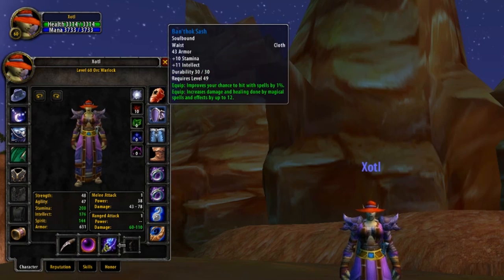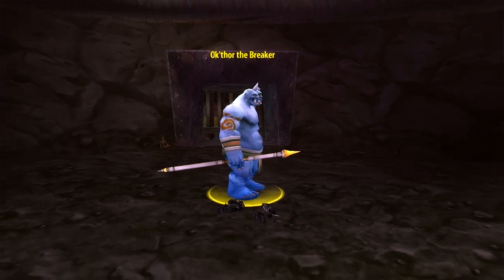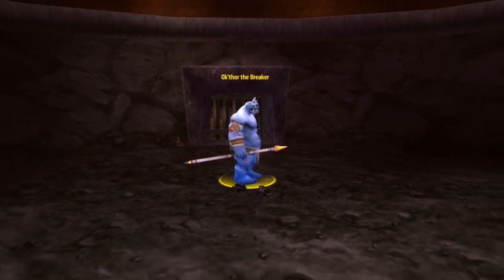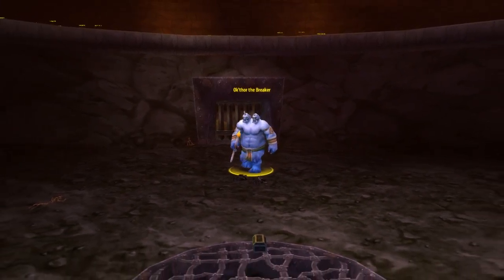Our next piece of armour is going to be Belt. For both PvE and PvP, there is one belt every single caster wants, and that's of course going to be the Banfok Sash. This belt is incredibly strong — not only is it perfectly itemized with stamina, intellect, and spell damage, but on top of that provides you with 1% hit. Hit is incredibly hard to come by, and any hit you can get without heavily sacrificing your gear is insane. To obtain this belt, it's going to be off to Blackrock Depths and to the Arena, as this Sash drops from Okthor the Breaker, one of 6 potential bosses inside the Ring of Law. If you're lucky enough to get this Ogre Boss, he has a 1 in 3 chance of dropping this belt.